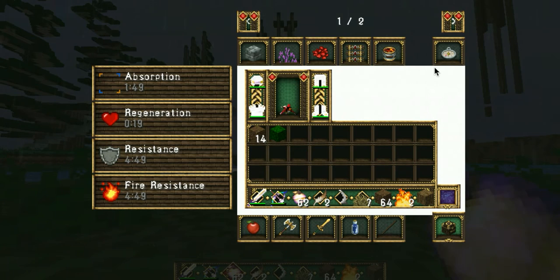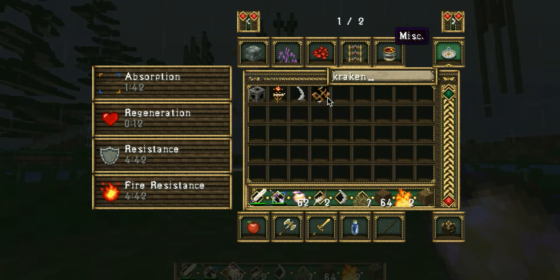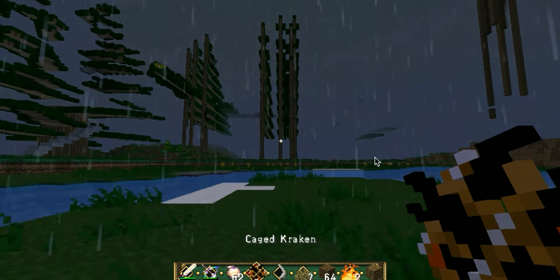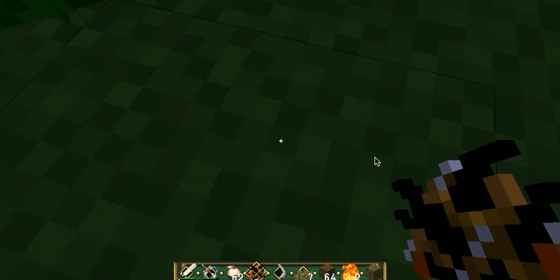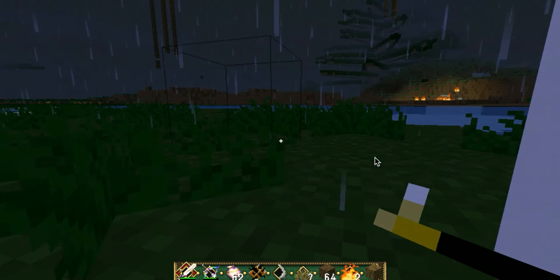You need to get the Kraken tooth from him. The Kraken! Is there like a Kraken spawn egg? I guess we're just going to have to release him from this tiny cage. Also, sorry about the lag — recording. Let's just let the Kraken loose. Nothing can go wrong. Whoa! Alright, Kraken, come at me.